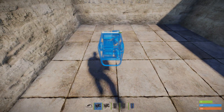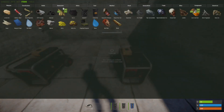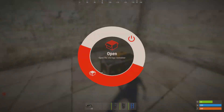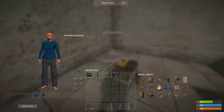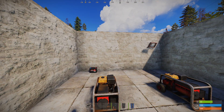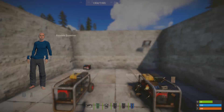So I'm going to place these generators down. I also need to grab some fuel for them, so I'm going to put some fuel in each of these. Now I'm going to grab the small battery and place it down somewhere around here. This should be quite a compact system, but I'm just drawing it big out on the wall so I can show you what to do.